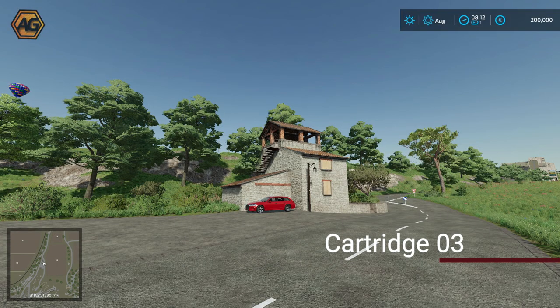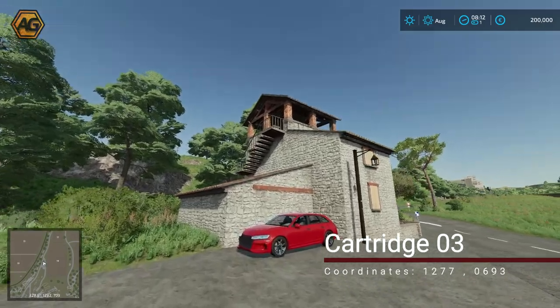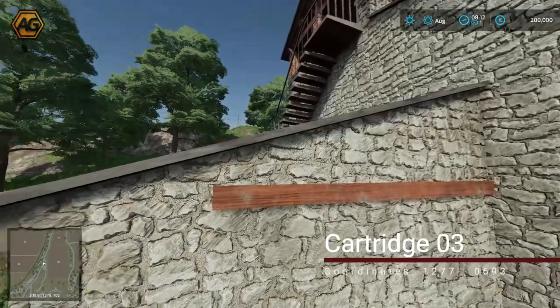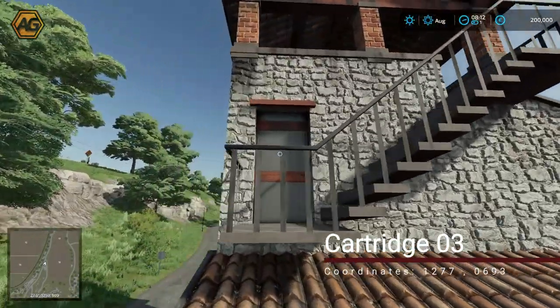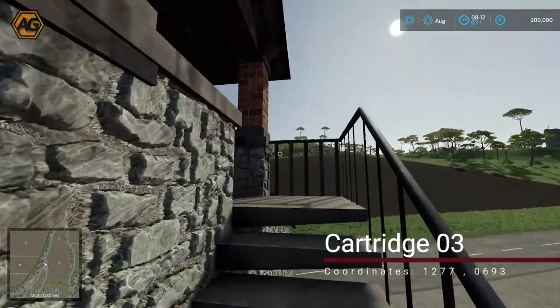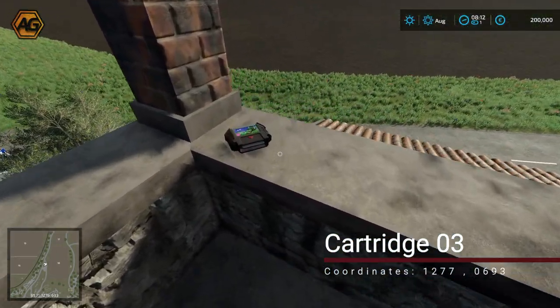Our third item: we are on the road just north of the main town, right next to field 18, and we need to get up into the top of the tower. There are no stairs leading up — the easiest way I've found is jumping up off the top of the car. Carefully come over here, make a jump up over the handrail, up the stairs, and sitting in the corner is cartridge number three.